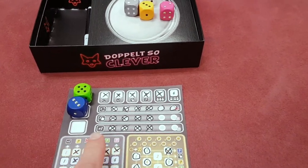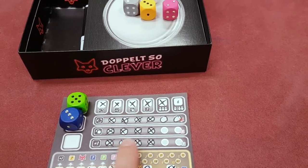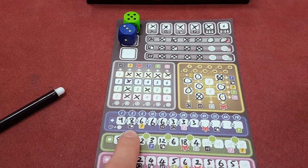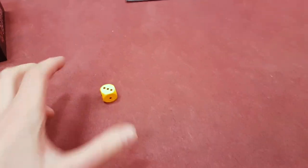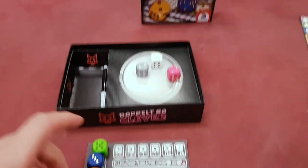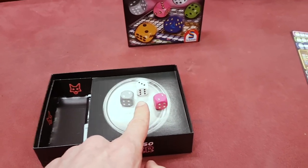They've added extra things: as well as potentially getting some re-rolls, which let you re-roll the dice, and plus ones which let you use an extra dice, there are also now unlocks you can get. Certain bonus areas will get you unlocks, which means you can take one of the locked dice back and roll it on your next go. So potentially I can pick three dice.